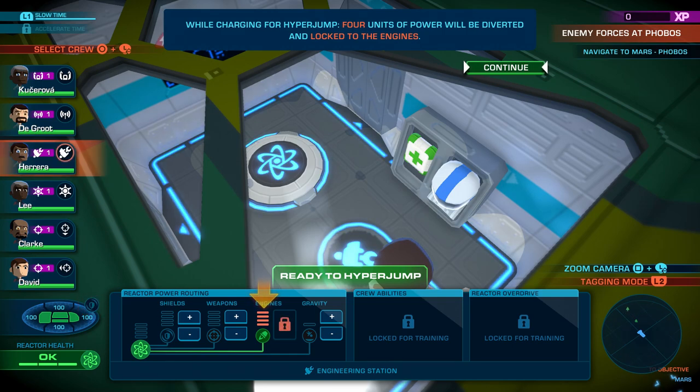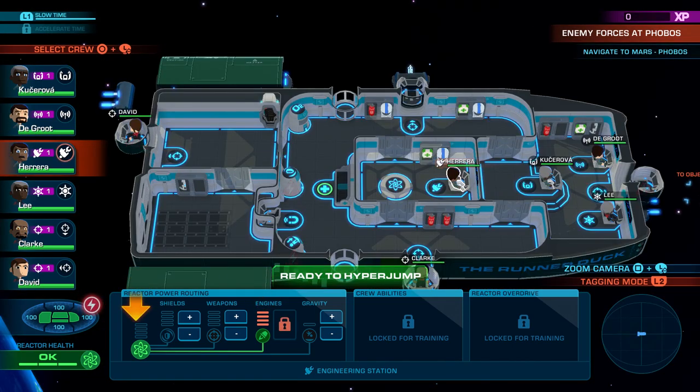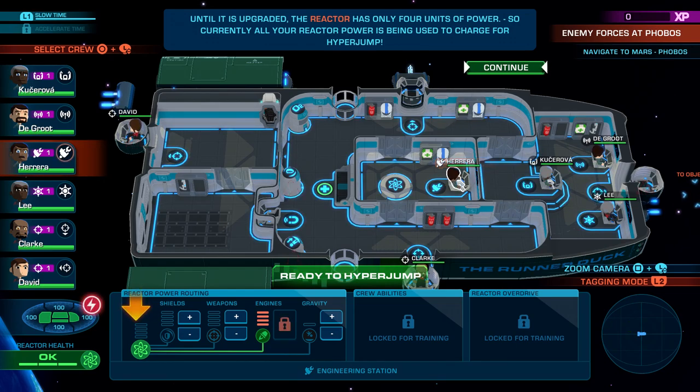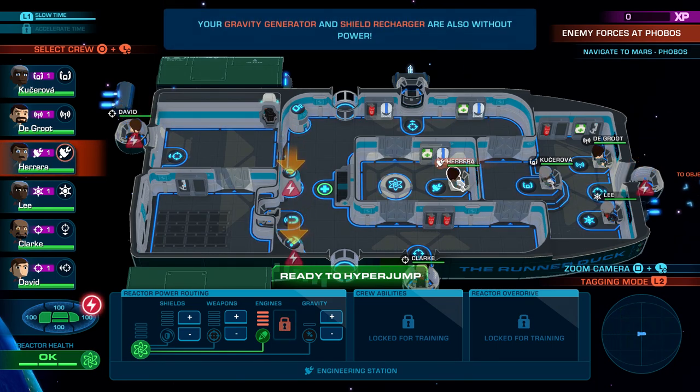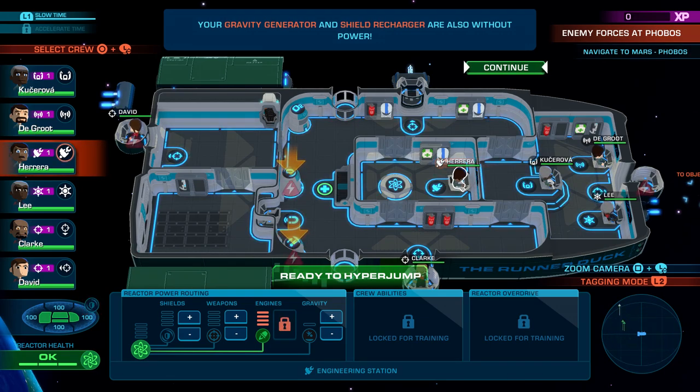While charging for hyperjump, four units of power will be diverted and locked to the engines. Until it has been upgraded, the reactor has only four units of power — so currently all your reactor power is being used to charge for hyperjump. Notice your energy weapons are shown as not having any power to operate — those two guns are energy weapons, so they will need power to operate. While the autocannons on the side do not. So if you're locked into running for hyperjump, you can only use those autocannons — your shields would be down too. But that's with the beginning reactor. Later you get more powerful reactors.